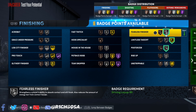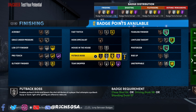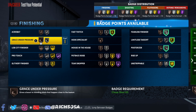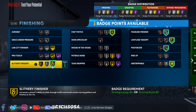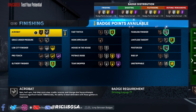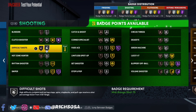For the badge count: I'm going with silver posterizer and fearless finisher, then adding limitless takeoff on gold. Unstrippable is a solid badge so I'm putting it on gold as well. With 12 more to work with, I'm going with fast twitch on gold — I really feel like it's a solid asset on this build. Also throwing in slithery finisher as another solid badge. For the last few finishing badges, I would go with acrobat just to unlock certain layup animations.